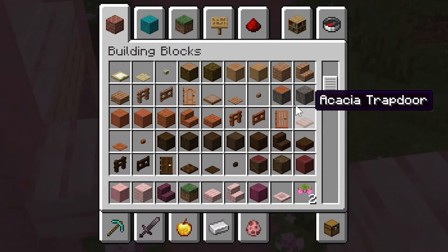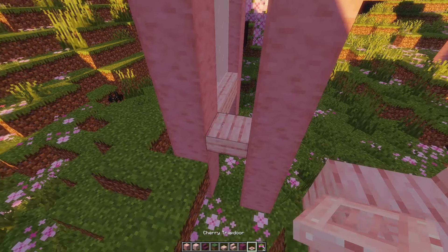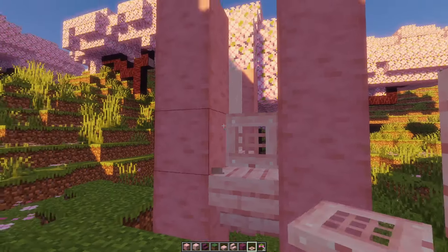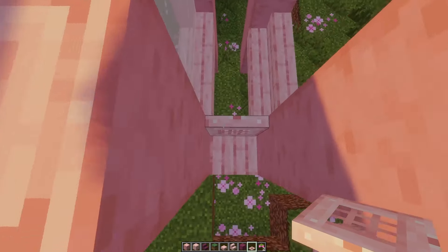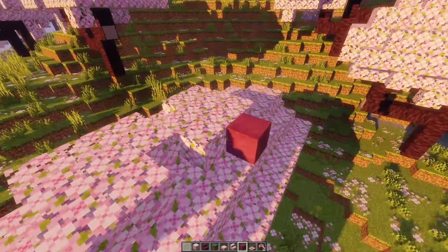Hold up — they changed the inventory. They started putting gates and doors next to the wood types. I don't know who led the charge on that, but you deserve a raise because that was such a good call. Whoever designed the trapdoor system, however — I'm going to report them for harassment.